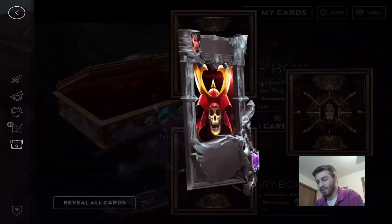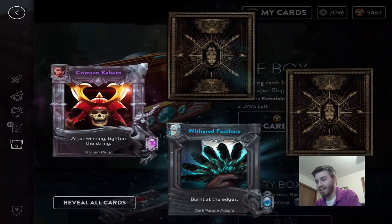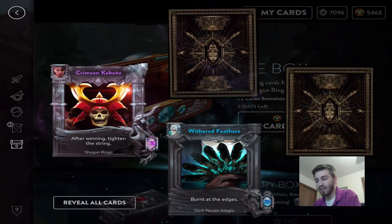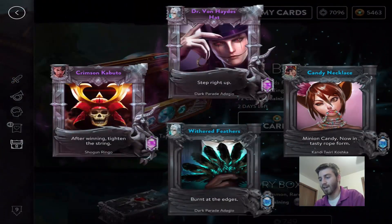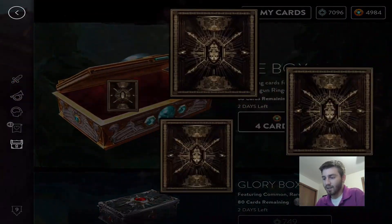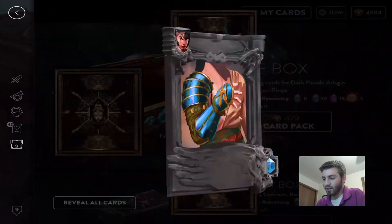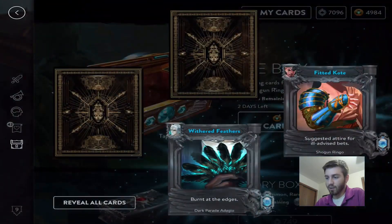You can tell when you hit a card — if you double tap it's a rare, if you have to hit it three times it's a legendary, and three taps for the epic too. Got it, I understand now. This one's a rare — sweet. Ringo one, dodge — that's what we need.